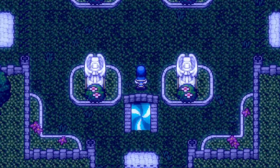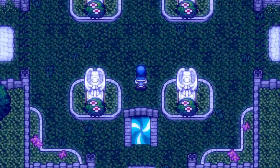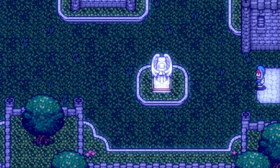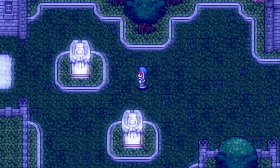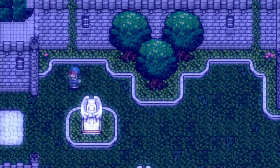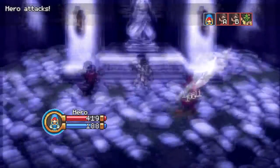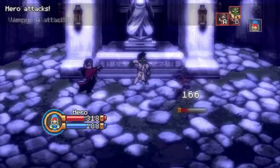Hello everybody and welcome back. Thank you for joining me for some more adventures in Ephemeral Tell. We are in the Corrupted Castle and in the last episode we took care of two of the ghosts found in here. We've got to find the other two now, and hopefully find some more El Cabones so that we can feed the pupper some more. That would be very fun to do.